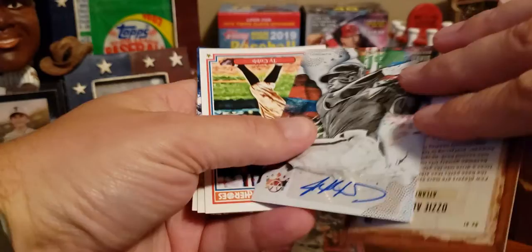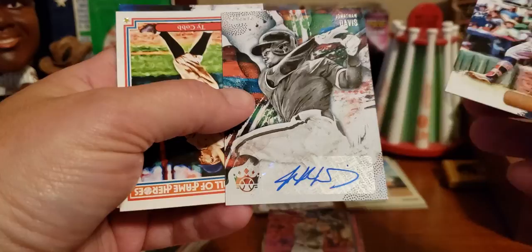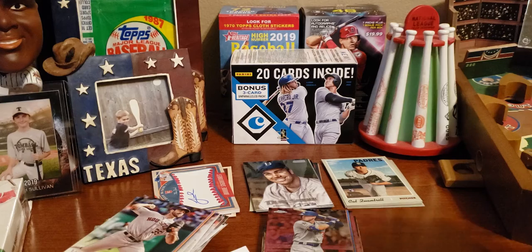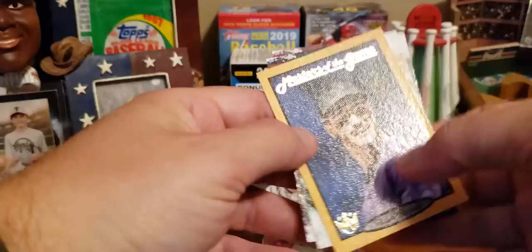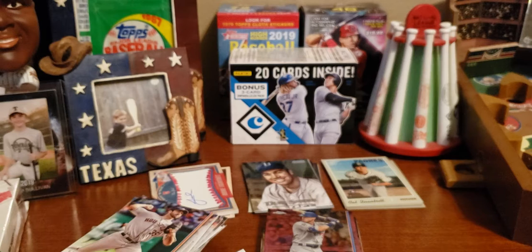Ozzie Albies. Here's one upside down — oh, it's an auto! That is Jonathan Davis — an autograph! Our first auto of the day. Jonathan Davis for the Toronto Blue Jays. Very exciting. There's a hit for sure. Here's another hit — Ty Cobb, Hall of Famer. Miguel Andujar and Jake Bowers. They are loading up — going to give Topps Chrome Update a run right here. Here comes a rookie — Jeff McNeil, very nice. Tris Speaker — another Hall of Famer. Here's Nolan Arenado. Here is Lou Gehrig. Matt Carpenter.